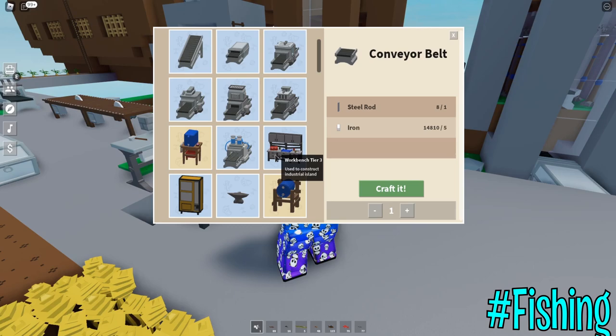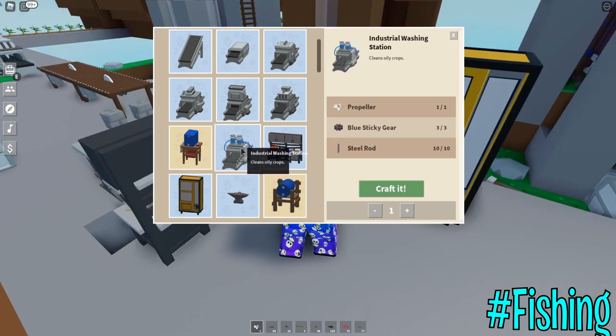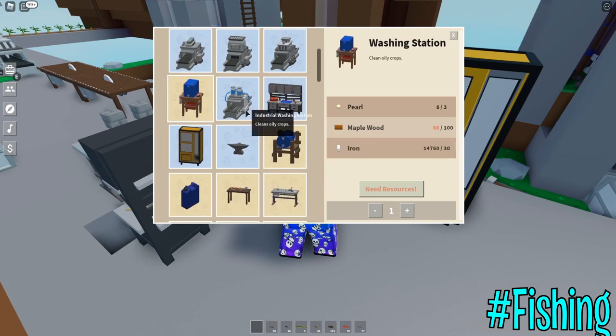If I estimate that, that's almost 500 fish — that's insane. Sellers on Discord are selling the propeller for a very high price, I believe the starting price is 5 million plus. It is not really that easy to get. This is now the industrial washing station — let me just craft it. Even though we got the industrial washing station, I also wanted to create the normal washing station. For almost two hours of grinding I got eight pearls, but I'm still lacking maple wood.